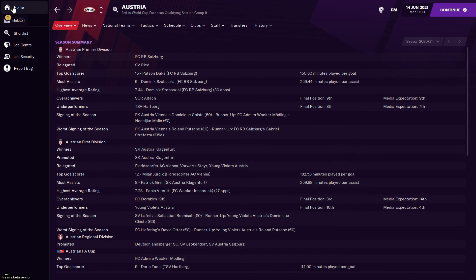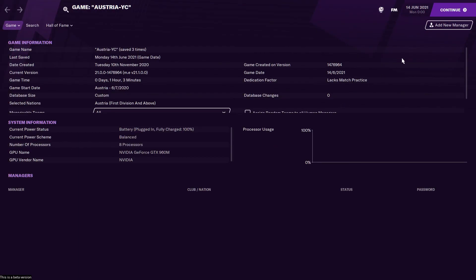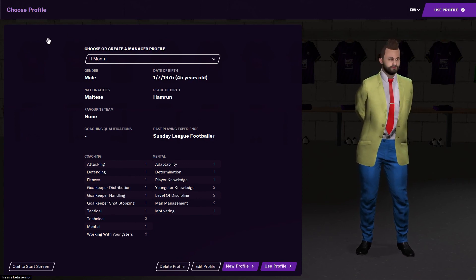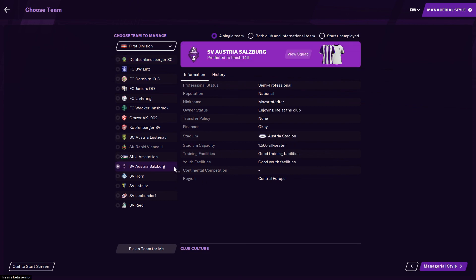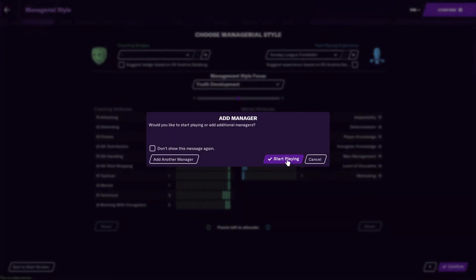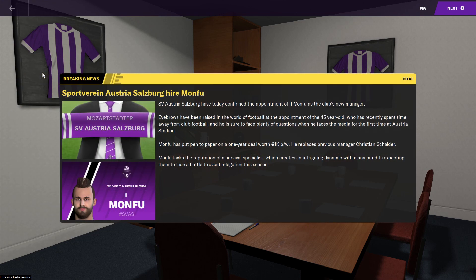Go back to Home, My Profile, and retire this manager. Then add a new manager — your proper manager profile. Use your profile, go to Austria, first division, and choose the club you want to manage. In my case it's SV Austria Salzburg. Choose managerial style — I chose youth development — confirm, start playing, and you will be taken to the welcome screen for SV Austria Salzburg.